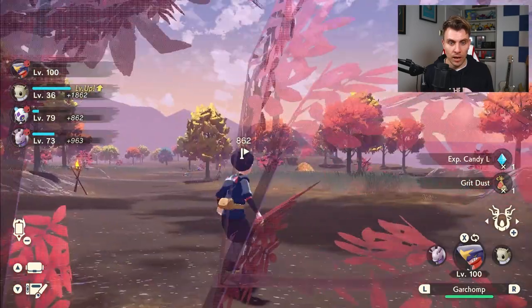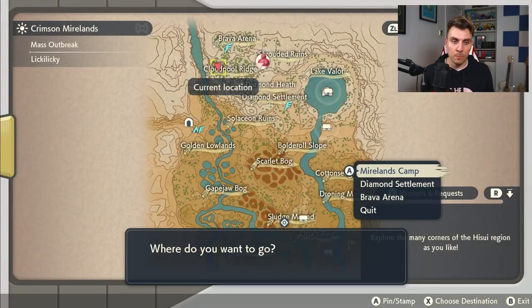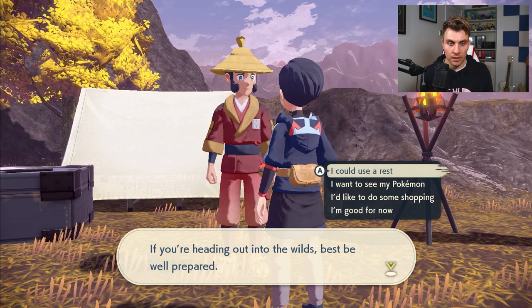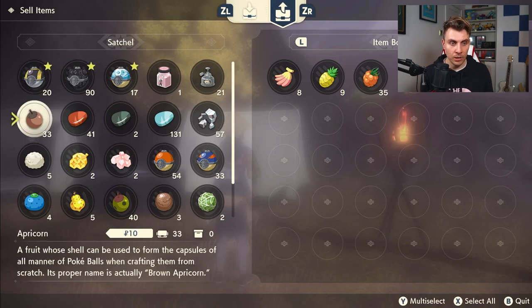Every time you beat this Roserade, you're going to get XL candies or Seeds of Mastery — both are worth a lot of money. You can go back to the trader here. Once you've collected them, you don't need to go back to Jubilife to trade them in; just go down to this NPC character here, do some shopping, and then click ZR. This is where you can sell your items.